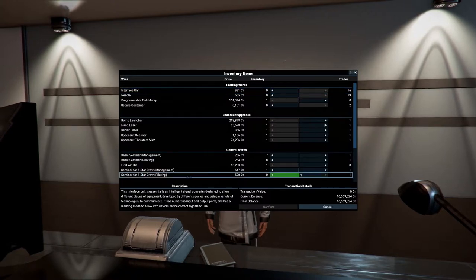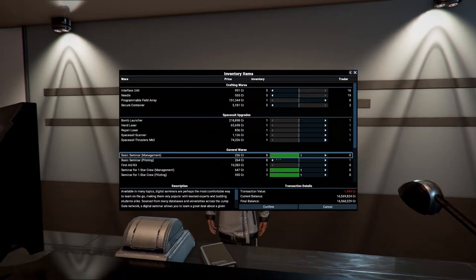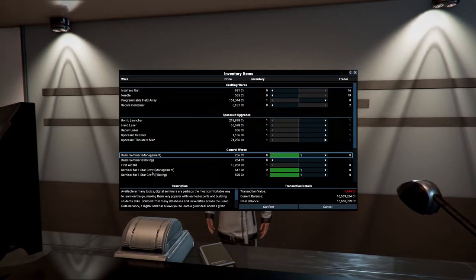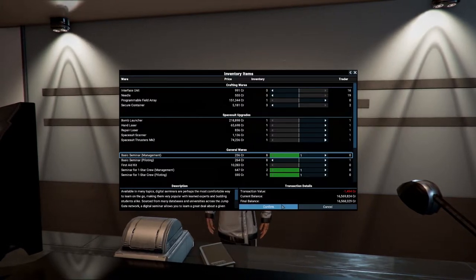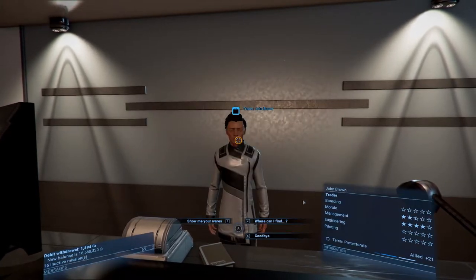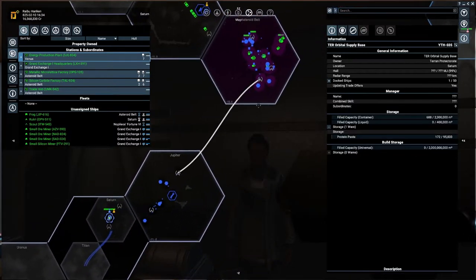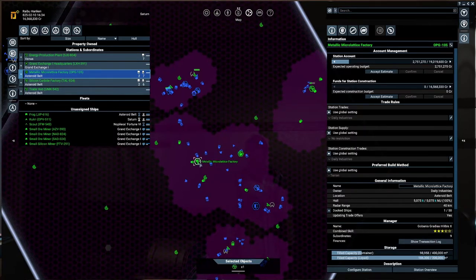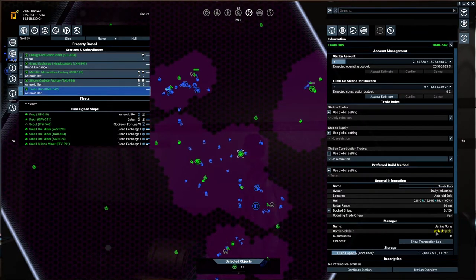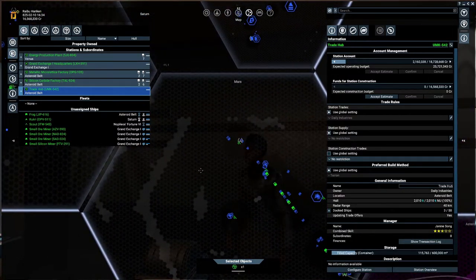We have plenty of people that could be a pilot - we are finally getting people at quite high levels. Looking for piloting: we have eight, eight, two, and one. The managing is going to be quite nice. A seminar for a one-star will bring it to level two - don't be lazy, buy these because this station is absolutely leveling up like a beast. Let's go towards our weakest link - look at this, a caravan of energy cells!